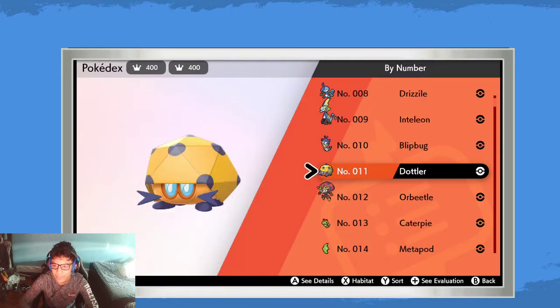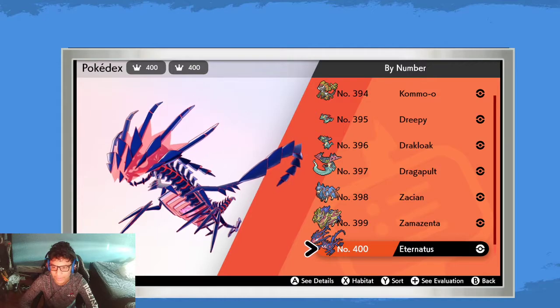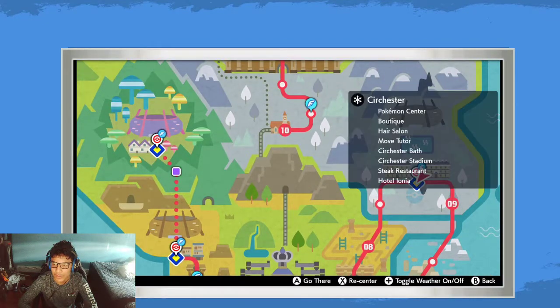To get the Shiny Charm, you need to complete the main Galar Pokédex of 400 Pokémon. Then you go on the town map, all the way up to Circhester, and there's a building there where you receive it.